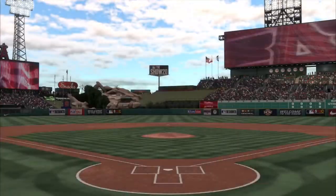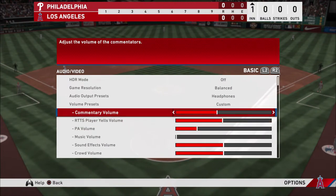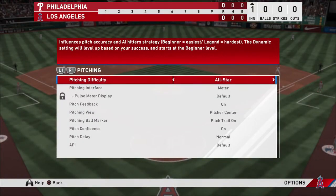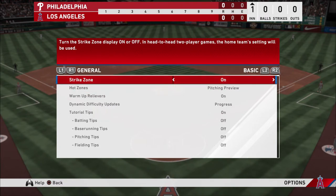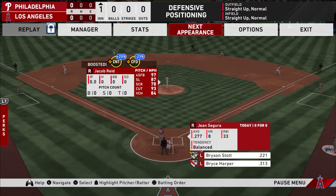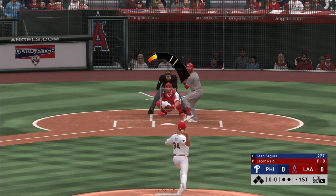I want to clarify that there are settings in the game you can turn on that allow you to see what the catcher's calls are. There's a setting - something like adaptive pitching, pitch delay, or pitch feedback - that allows you to get feedback where the catcher will always suggest which pitch to throw and the exact location. It will pop up with an actual ball marker in the zone pre-play. However, on regular settings or higher difficulty, it won't show you that.